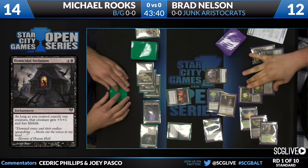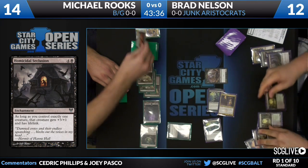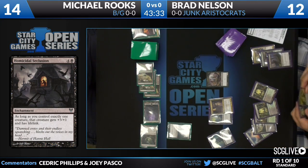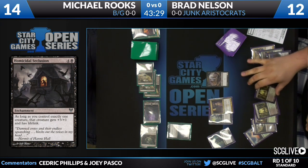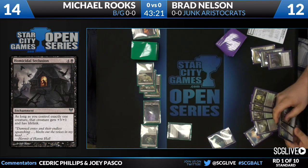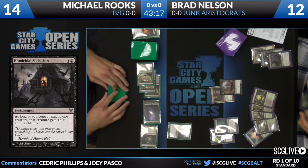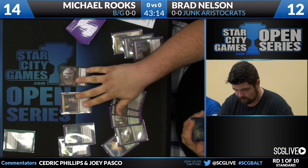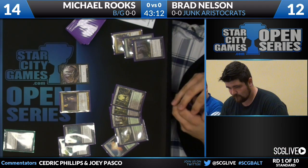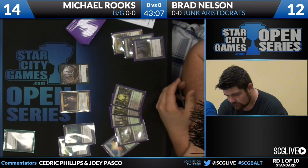Homicidal Seclusion is the card that Rooks plays this turn — opted not to go with the Thragtusk. As you can see, it's plus 3/plus 1 and has Life Link. But Tragic Slip doesn't care about that. The Morbid on that, as Brad makes a 5/5 Demon, is going to allow him to untap and swing with basically whatever he wants. Brad has set himself up nicely, clearing Michael's lone creature. He can potentially swing in for 9 points of damage here — or 13 if he has a Gavony Township.